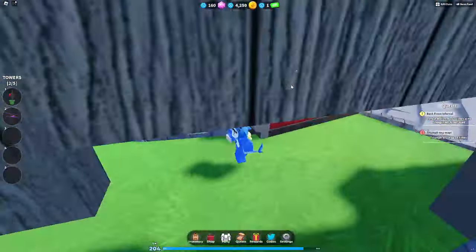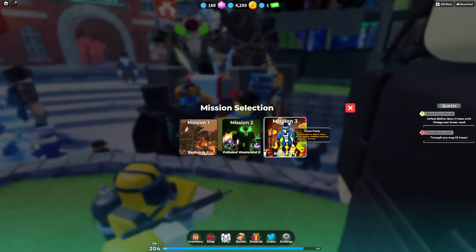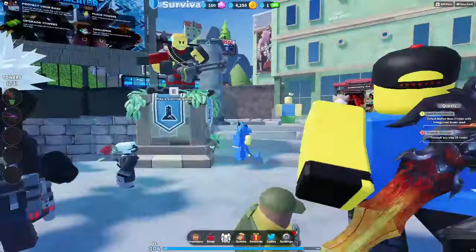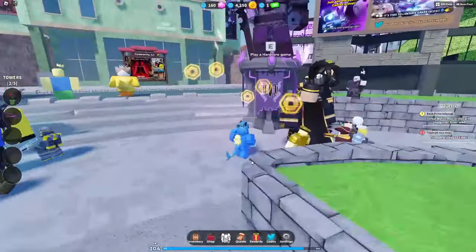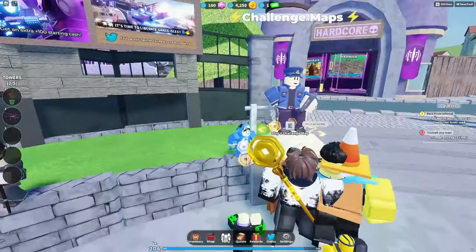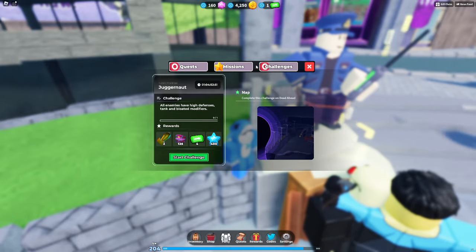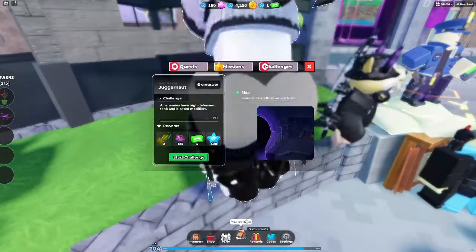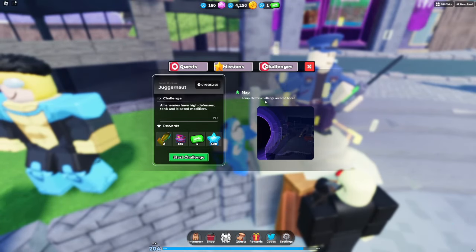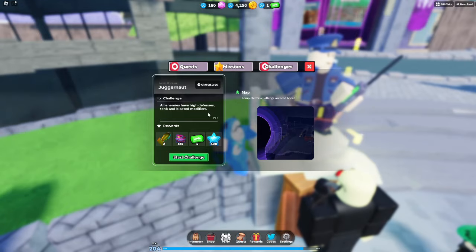The special game modes UI has been moved — you get to select them and they look pretty cool. Survivals are here, hardcore and challenge maps are over here. Winning a challenge map looks really good. For example, completing the Dead Ahead challenge means all enemies have high defenses with tank and bloated modifiers.